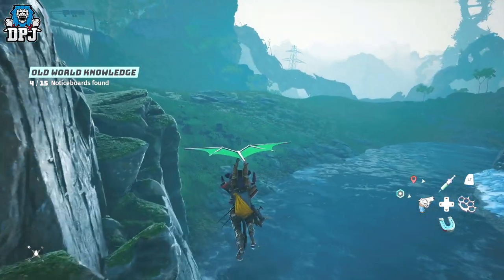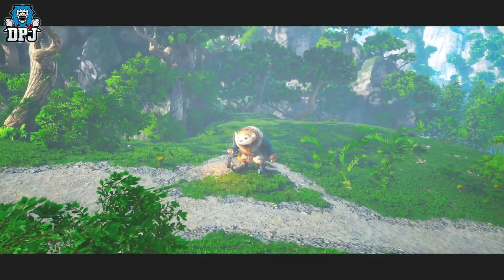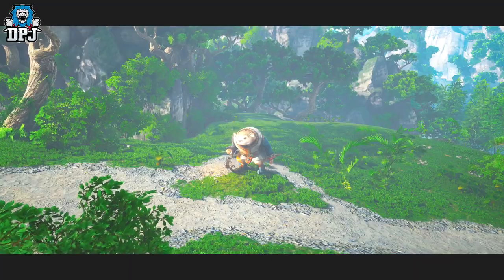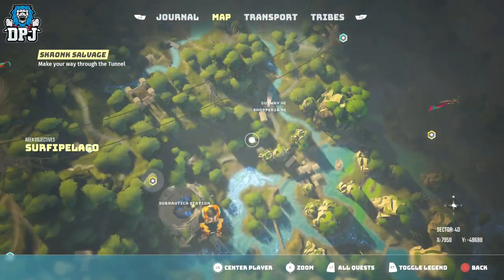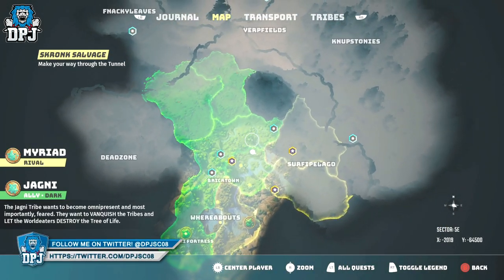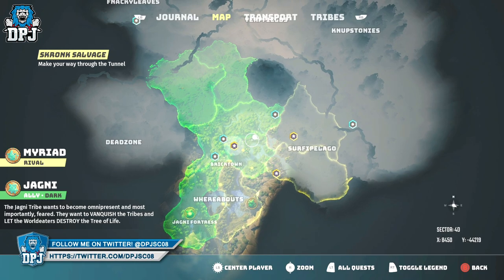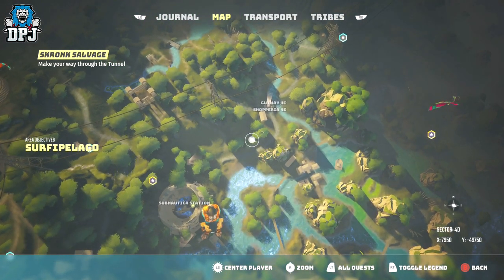To unlock the Automaton perks it's quite simple. Around the map you will see a mirage of what looks like a giant panda bear — this starts the side quest to level the Automaton up. As far as I am aware these can appear randomly all over the map, but I will show you the locations where I found them on the map.